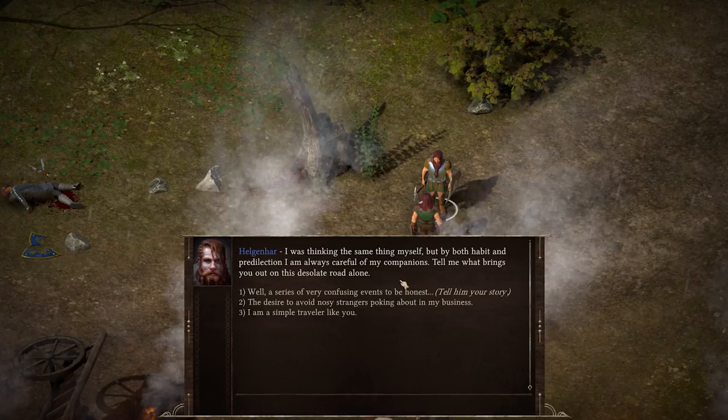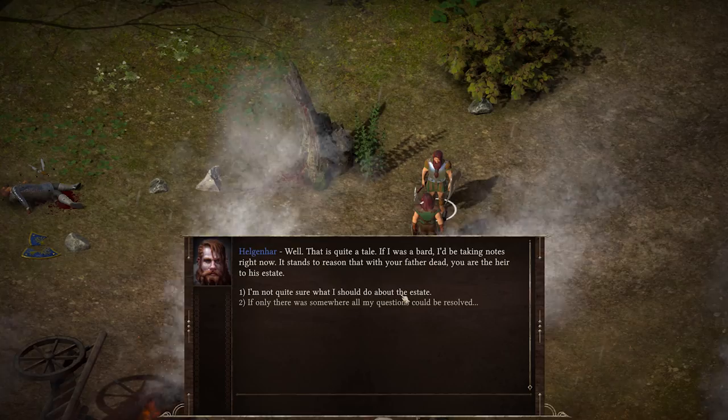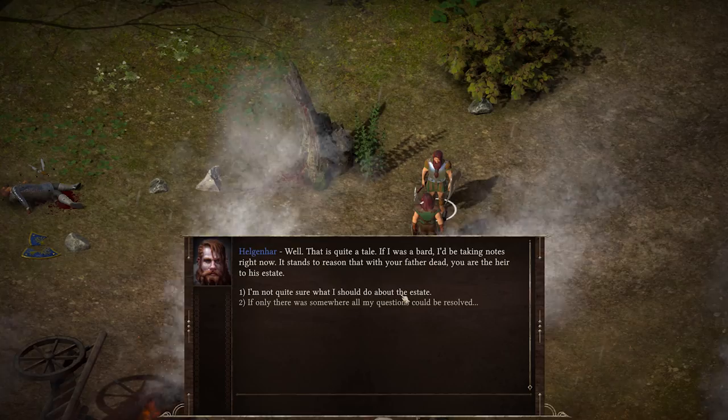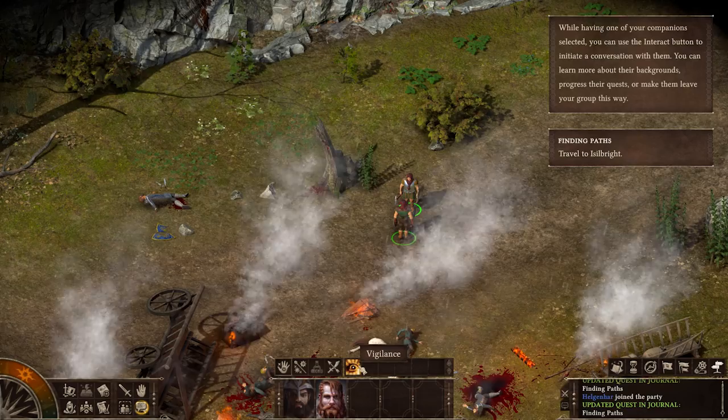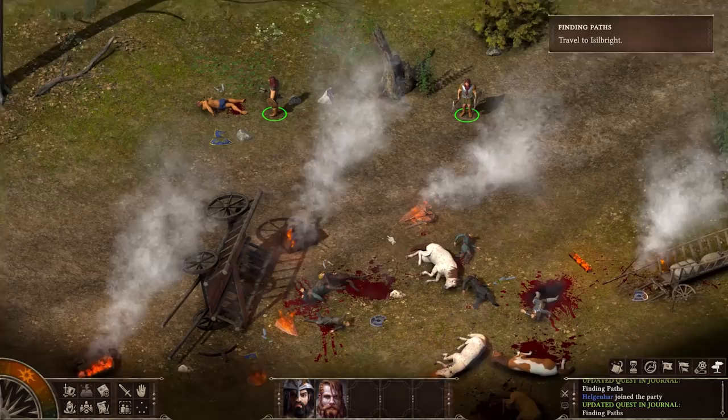Helgenhar asks Groog's story. Groog tells him. Helg responds: 'That's quite a tale — if I was a bard, I'd be taking notes right now. It stands to reason that with your father dead, you are the heir to his estate.' We pick up our first companion — he's got the Vigilance ability. Before we run off, we loot a couple of corpses off the road, grabbing some candles for the herb-drying process.